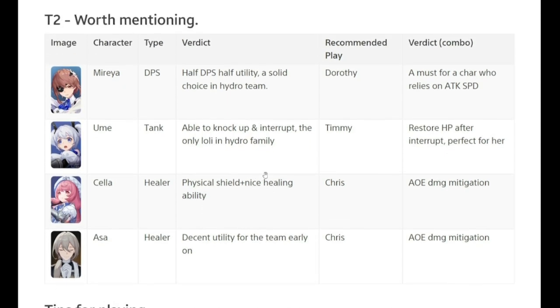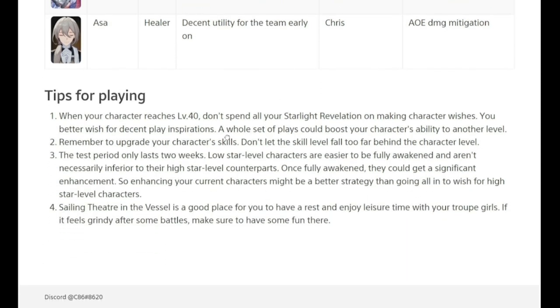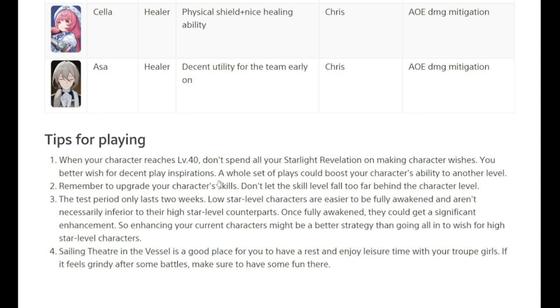That is your Tier One. For Tier Two, these are worth mentioning depending on if you're going to use them: Mirea for DPS, Ume as a tank, Celia as a healer, and Asa as a healer.